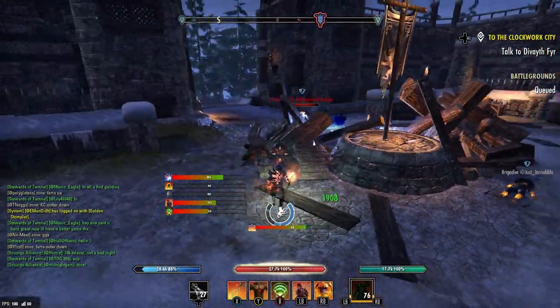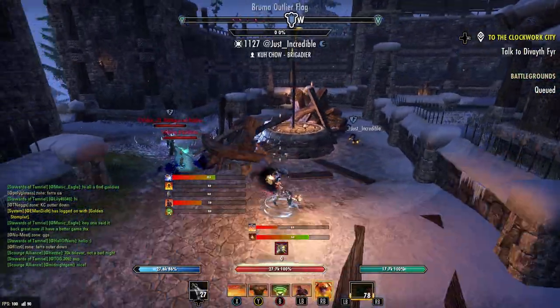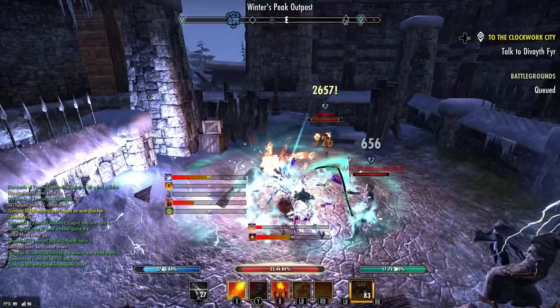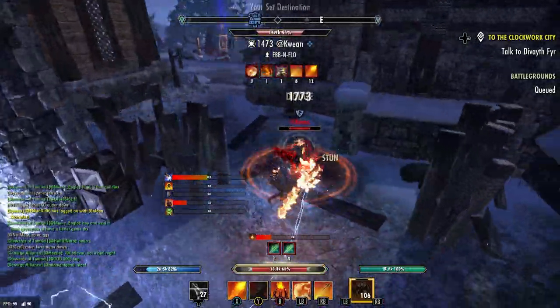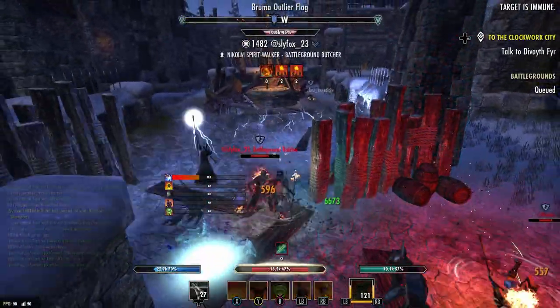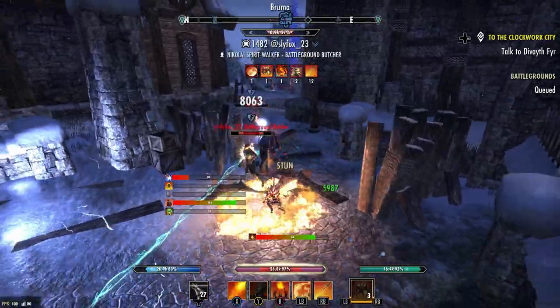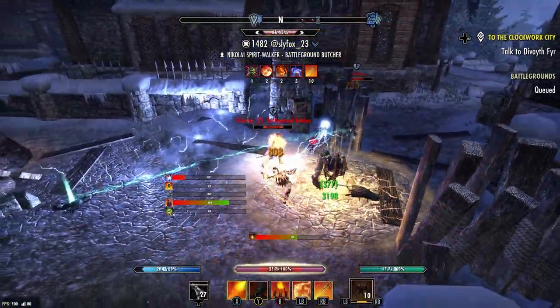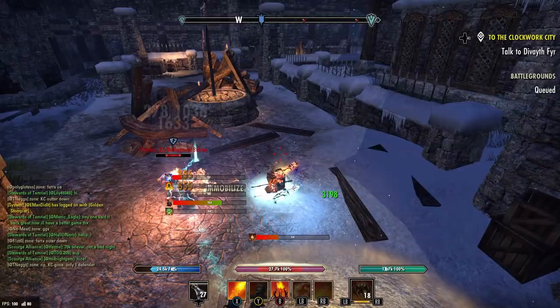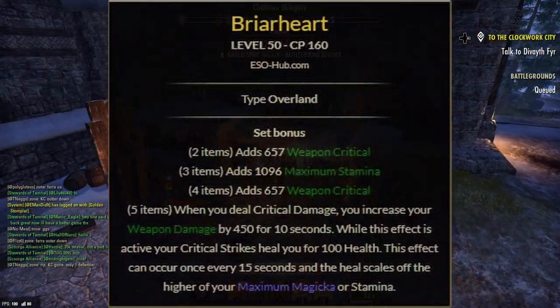Pillar of Nirn is really underrated because the bleed damage is actually very high — on the PTS it's one of the higher DoT damages available. There are a lot of sets and abilities that pair well with bleed effects, and in addition it's a semi-AoE rather than single target. I feel that Pillar of Nirn is going to be an absolute menace in the meta going forward.